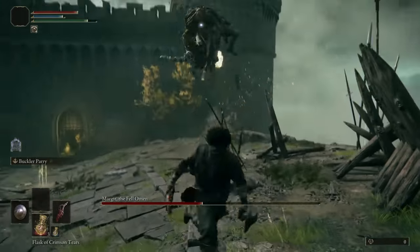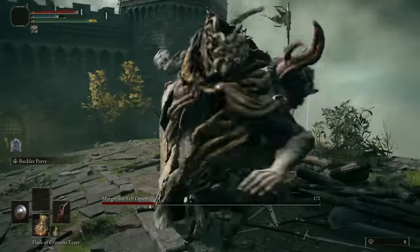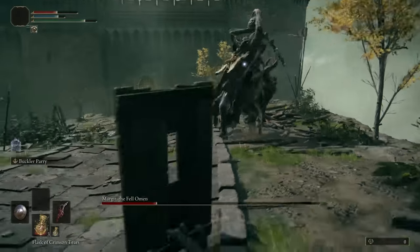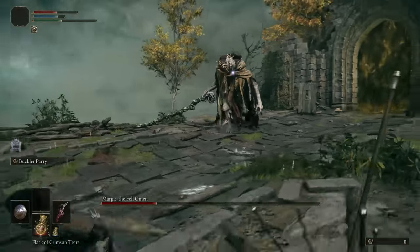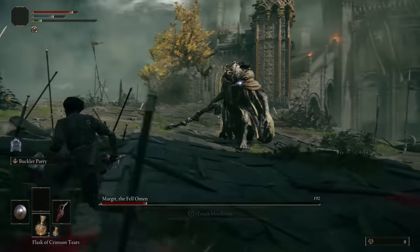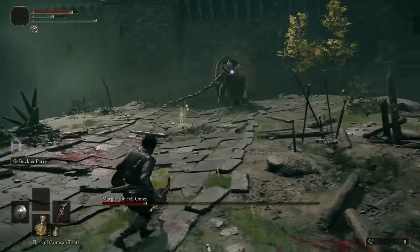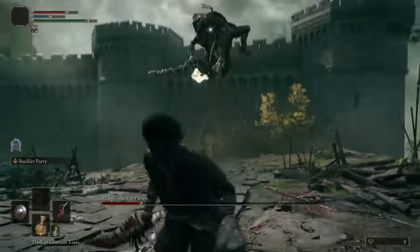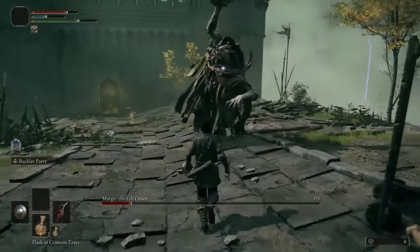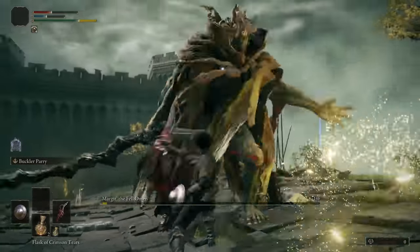The second phase is when it gets a bit trickier because that's when he busts out the oversized hammer. Once he does that I just start running away, and whenever he does the hammer slam I switch to two-handing my dagger and do my blood slash ability from a distance. After that it's just a lot of running around getting stuck on obstacles because I can't simply roll through them, until he either does his hammer slam again or does his attack with a really long windup, which is great because you can just run up on him and get ready to parry him again.